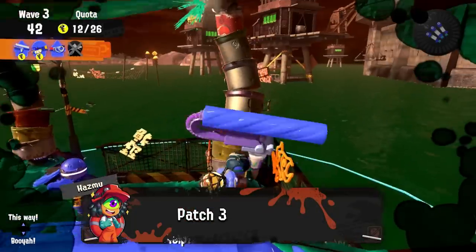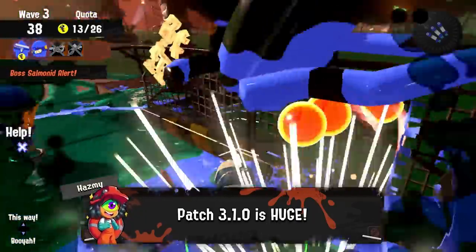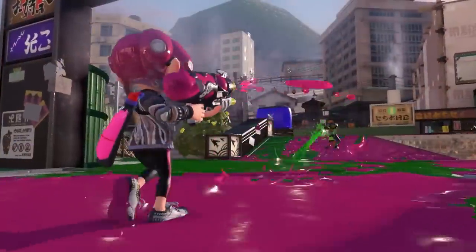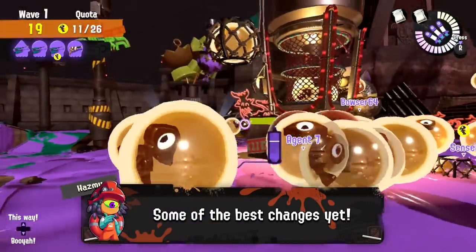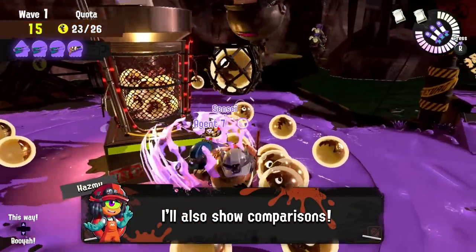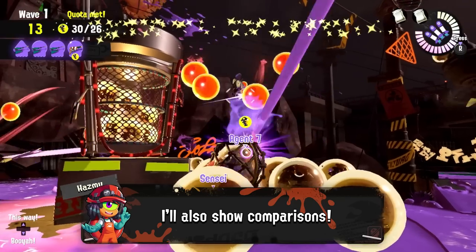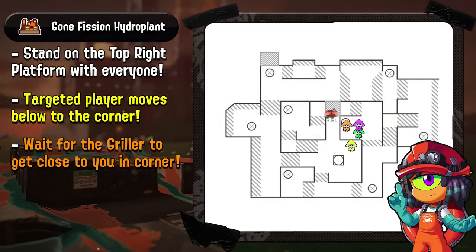Hey there everyone, it's Haas here and patch 3.1.0 has just dropped for Splatoon 3 and it has massive changes to the game, especially to PvP, but Salmon Run still got a few major changes to it. In this video I'll guide you through all the important changes that will noticeably affect everyone and even show you some examples. For additional Salmon Run guides and resources, also feel free to check out the rest of the channel.